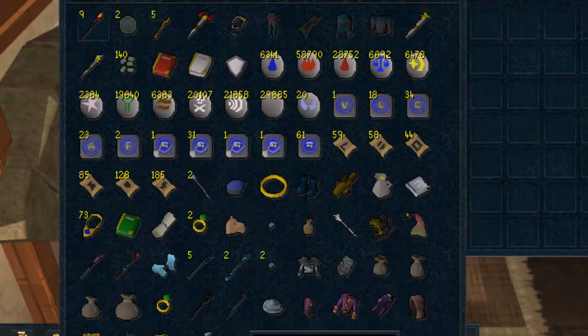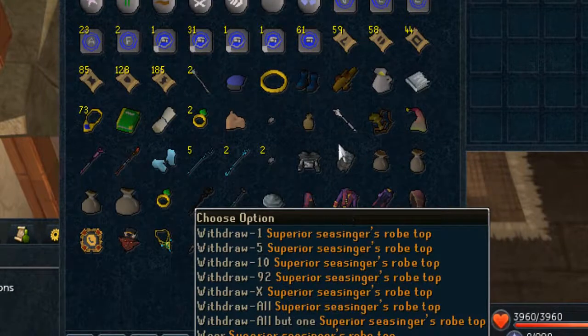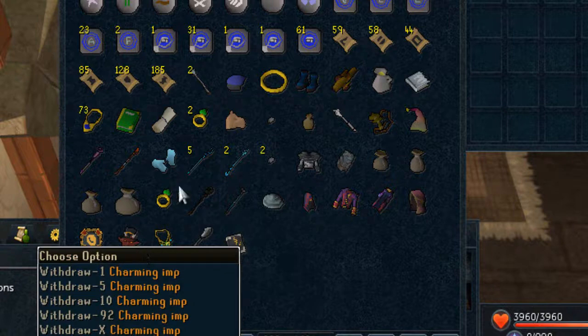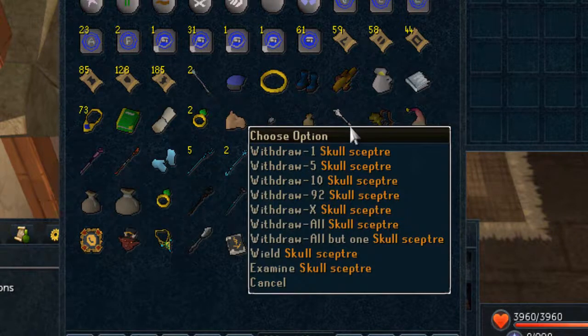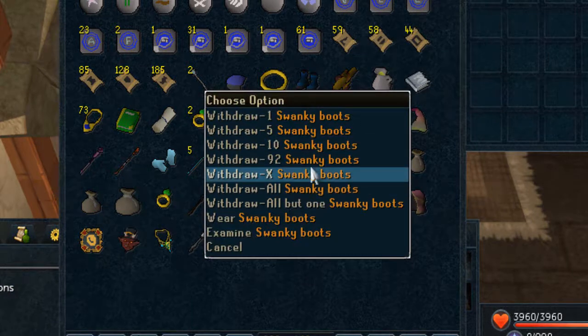Loads of rooms, telly-tabs, teleports. Gano — I'll probably get rid of that. Sea singers, sea staff, crystal amulet — not sure why it's here. Same as the imp, it's loads of random stuff. Skull scepter. Everyone's going to have a pair of swanky boots — swanky boots are the bomb.